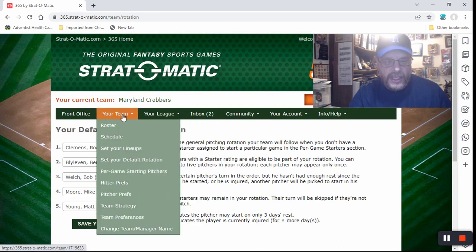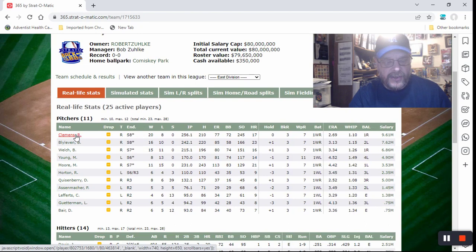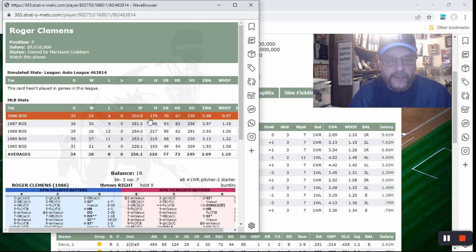Let's go back to the team roster and I'll show you what I was talking about with the seasons. Roger Clemens is a great example of why it doesn't always matter. Here are the five seasons from which the game will choose — I won't know which one they pick, but they're all good. His worst season is '89, with a 3.13 ERA and 1.22 WHIP. But there's a season with a 2.48 ERA and 0.97 WHIP — if they choose that one, I'm in the catbird seat.